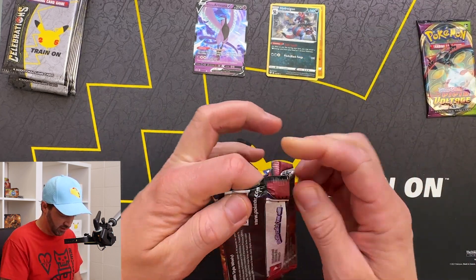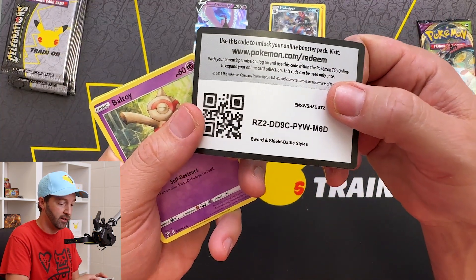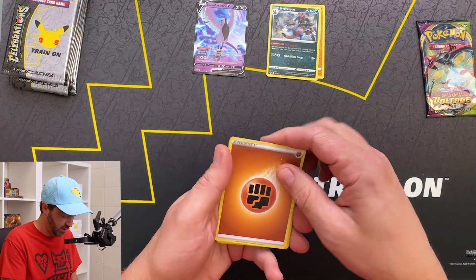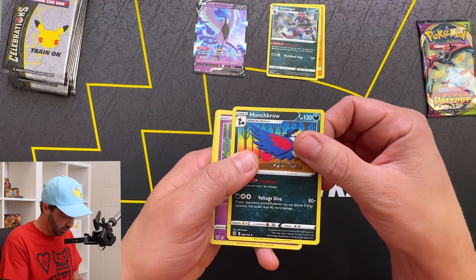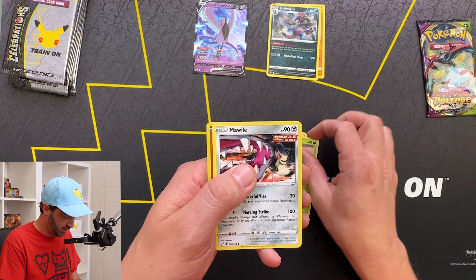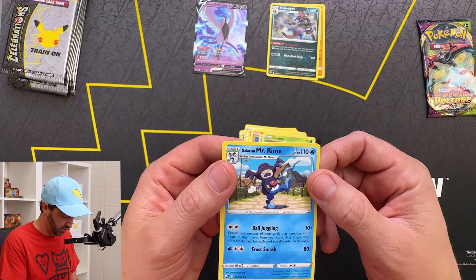It's something different than our old non-holo pulls. As I film this, I'm about to go on vacation — as you're seeing this, I might be getting back today. Perugli, Honkrow, Baltoy, Timber, Corpish, Cacnea, Malial, and Galarian Mr. Rime.